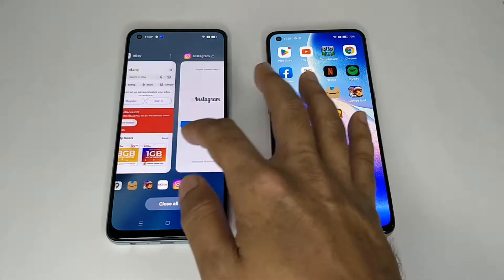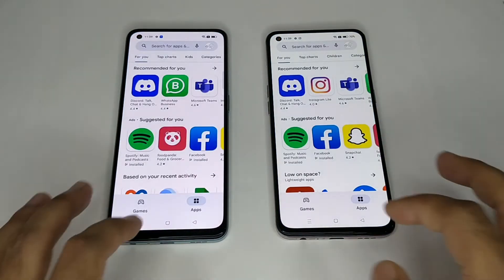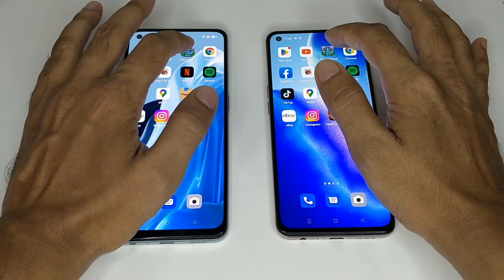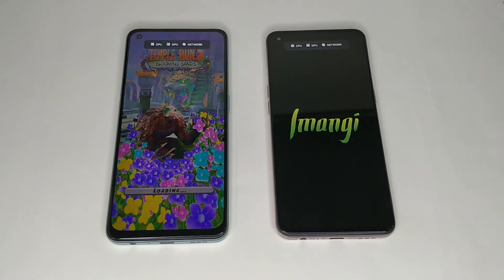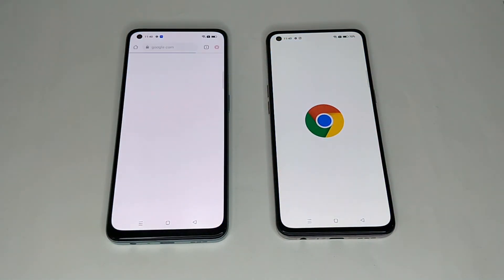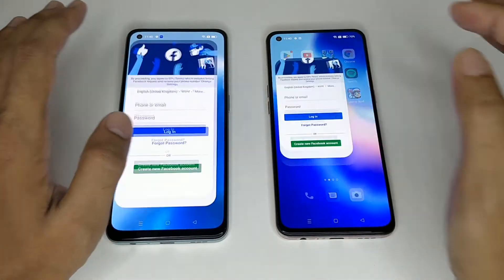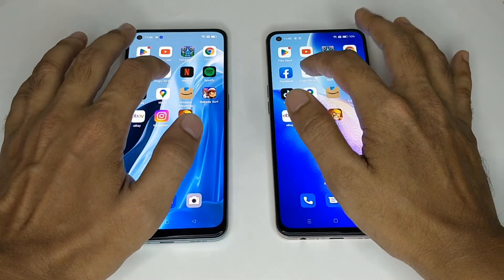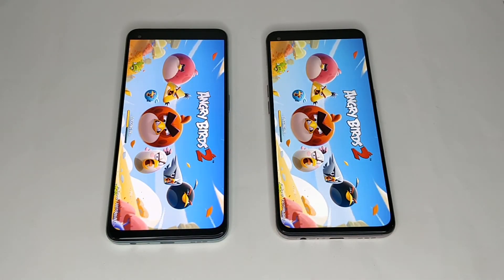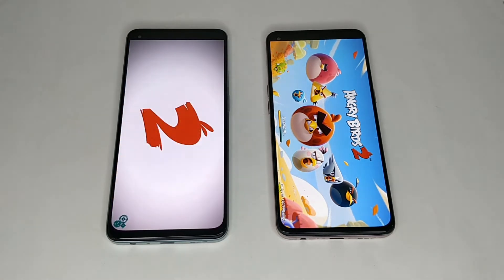We again open the same apps and see which one comes fast. First is Play Store, YouTube, Temple Run 2 — Oppo F21 Pro 5G is faster. Google Chrome, both also same. Facebook, YouTube, Angry Birds — in the second round we can see Oppo F21 Pro 5G opens fast.